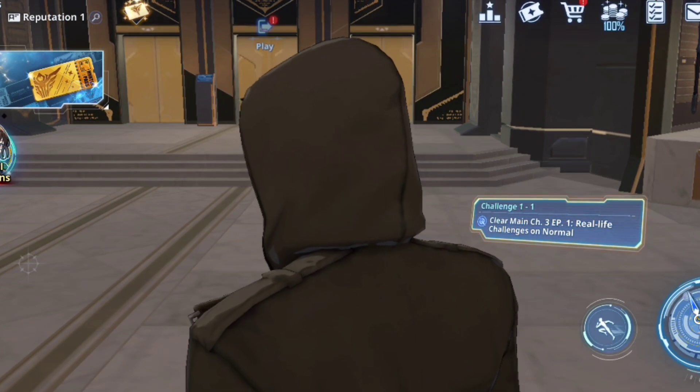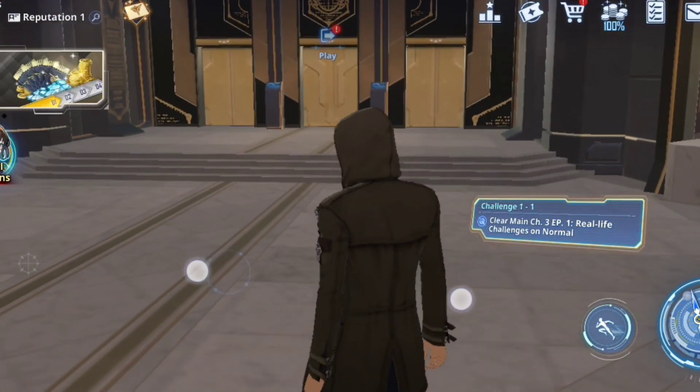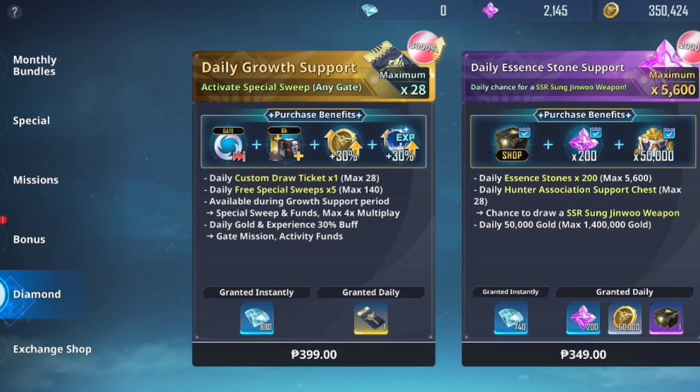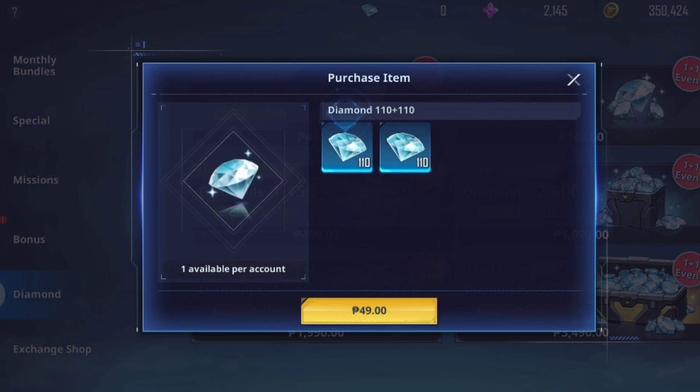After you link your GCash, PayPal, or bank account, you just need to go to the store and then select any diamonds you want. Let's go to the store, then click Diamond, and select any product. We're gonna try buying the 110 diamonds.